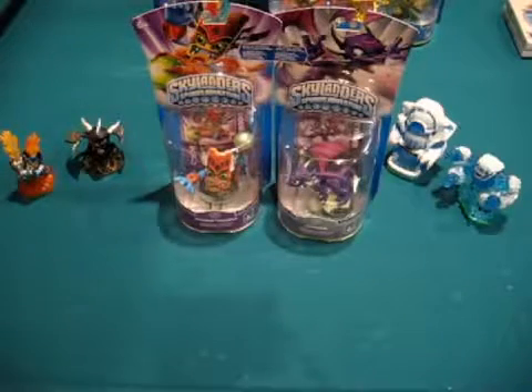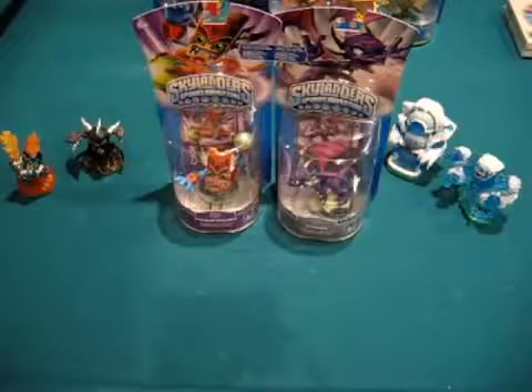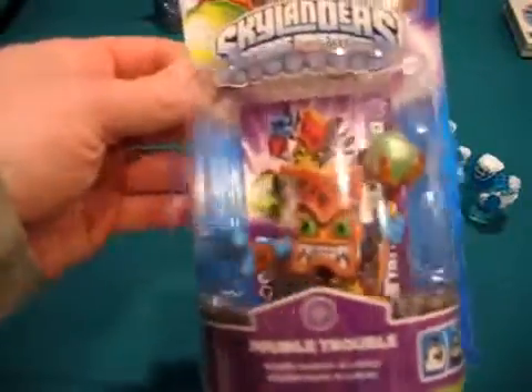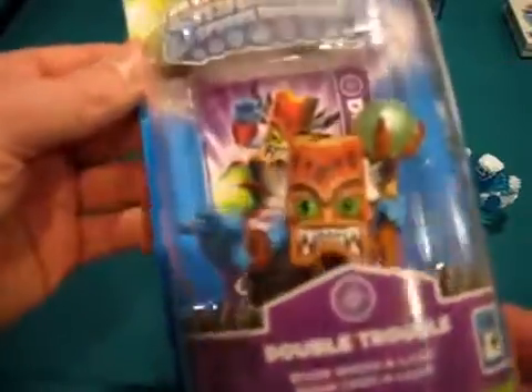They're of course Cinder and Double Trouble, part of Wave 3, which also includes Slam Bam and the Empire of Ice — you see there to the right. But this is Double Trouble. He is the fourth and final magic element, just keeping things on a base level, not including the legendaries or anything. He's a pretty unique Skylander, kind of looks very unique compared to the others.